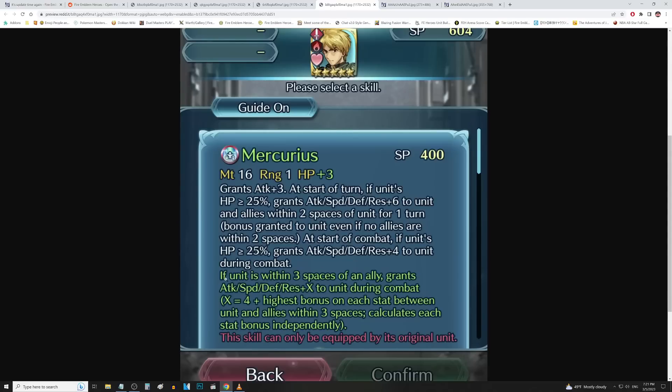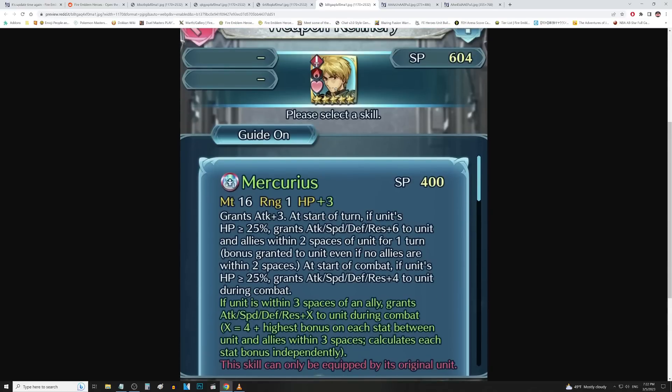If unit is within 3 spaces of an ally, gets another all stats of X during combat, where X is 4 plus the highest bonus on each stat between unit and allies within 3 spaces — which is going to be 6 — so that's like all stats of 10, calculated per stat independently. They definitely made him better for fighting. I was hoping they'd give him more effects like null follow-up and tempo, but they just turned him into more of a stat ball. What would have been crazy is if he could give people bonus doubler — but it doesn't look like it. Still, this is pretty good for him, though similar to Norn — people just don't really use this guy anymore, so the refine looks okay, but there's not much use for him.